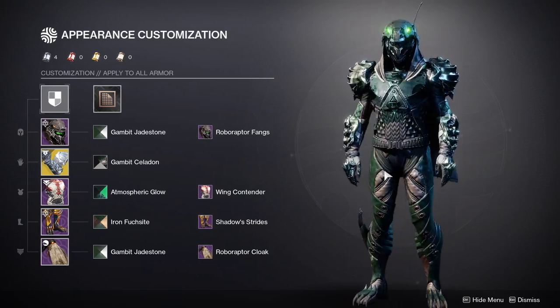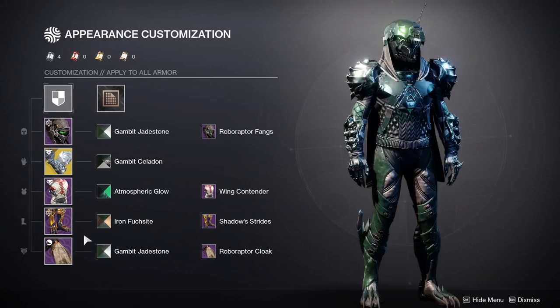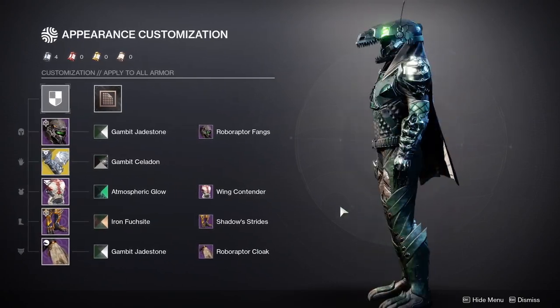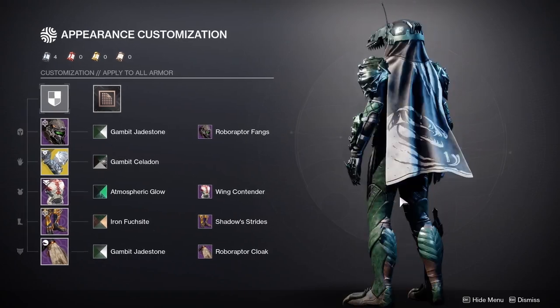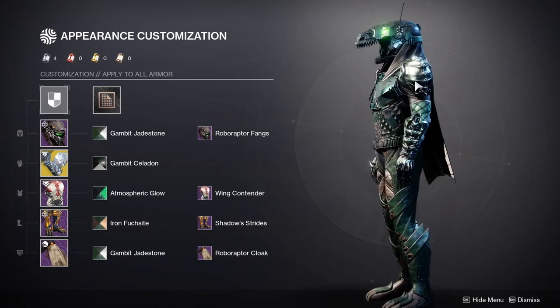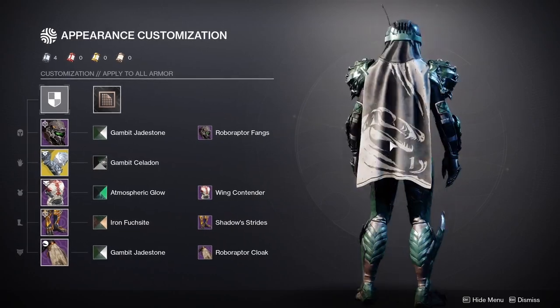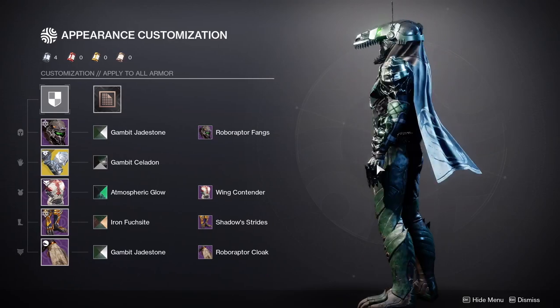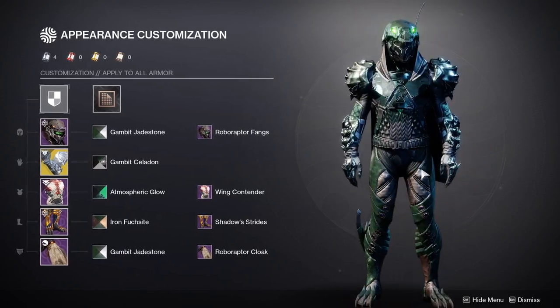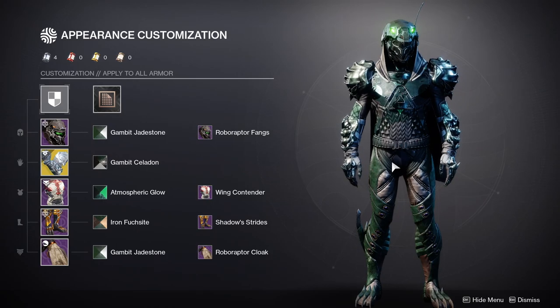Do you guys think it looks cool? For my long-time viewers, you're wondering why I'm using two pieces of an armor set. Yes, I am. The reason is because I feel like these two are very inseparable. I had to use them, but I think I only do that for this class. The Titan and Warlock I think are using other pieces. So speaking of Titan and Warlock, let's go to the Titan real quick.